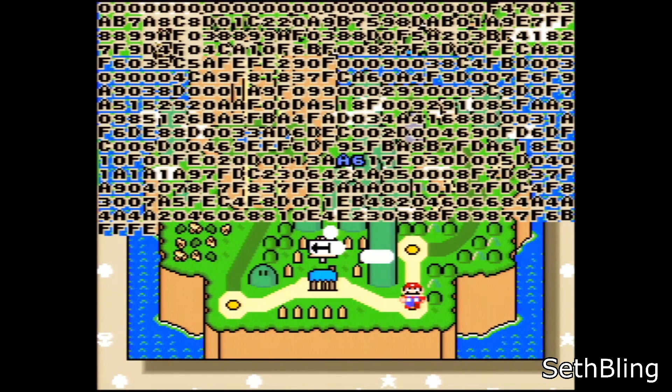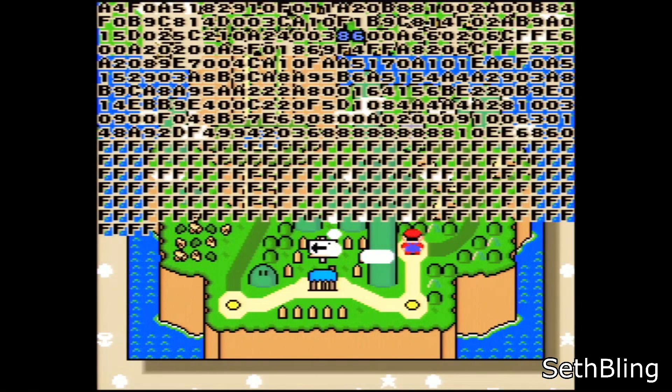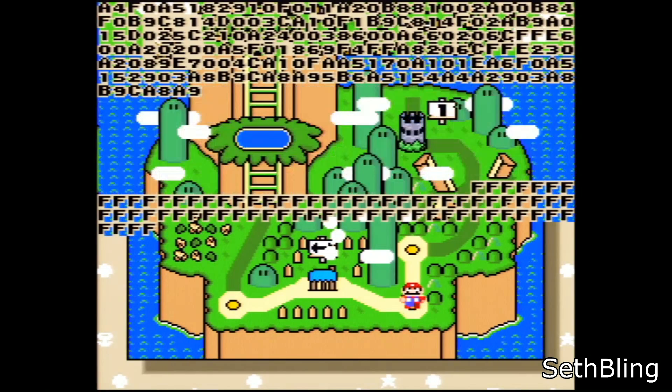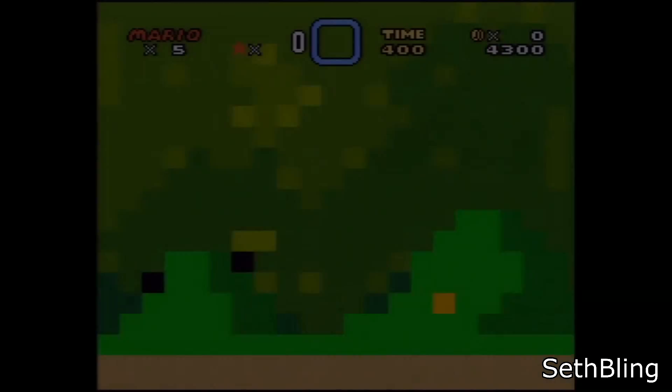If I go to the right one page, to page FFFF, this page is special. I can write whatever code I want here and then activate it so that it runs every frame. Here you can see I've entered P4 Plus 2's telekinesis mod. To make this code run every frame, I simply press Select plus R. Now I can play the game normally, except his code is also going to run every frame.